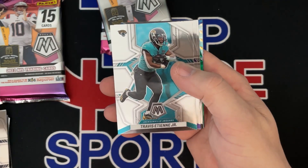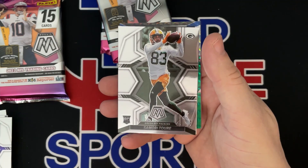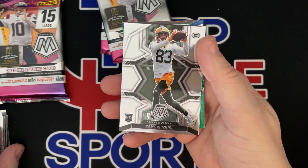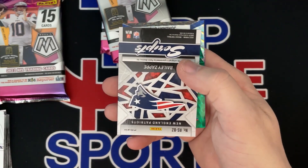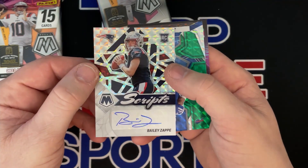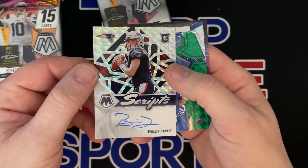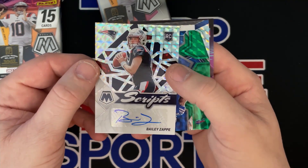Justin Fields. Etienne. Dalvin Cook. Samori Torre, rookie. We got an auto and it's Bailey Zappi! Got a rookie quarterback auto and it's a prism — nice hit!